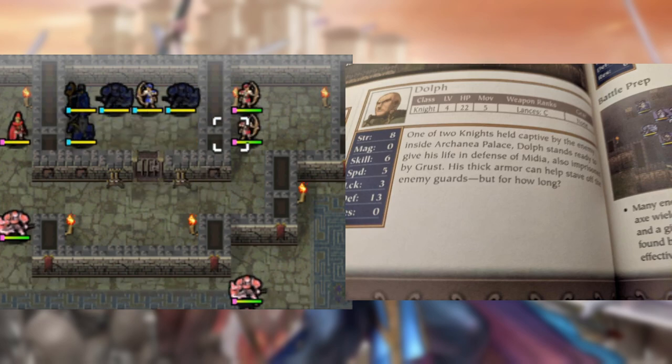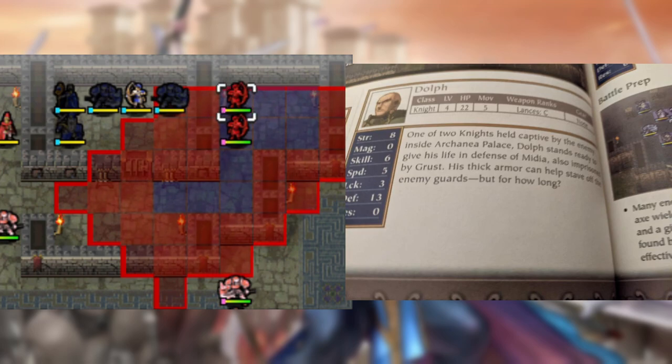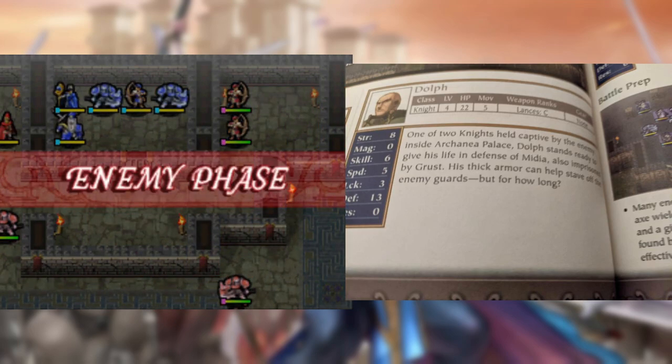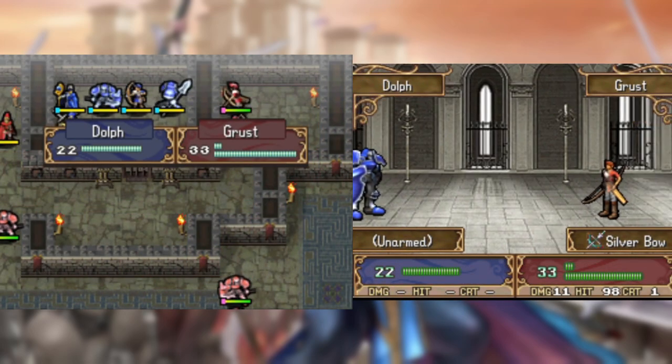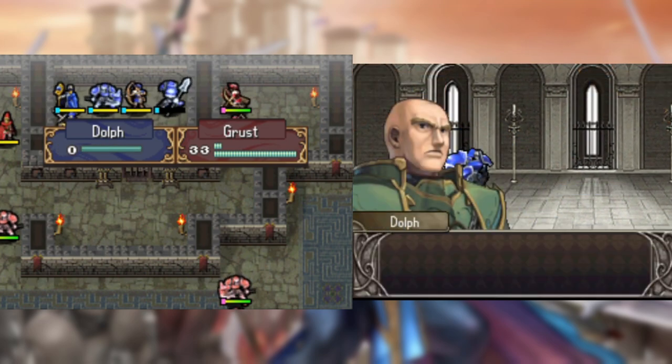Now, the first thing to note with this chapter is Dolph's character bio, where it asks the question: his thick armor can stave off the enemy guards, but for how long? About that long, I'd say.